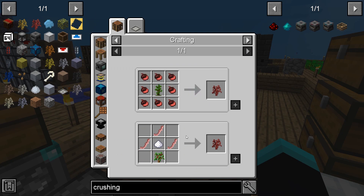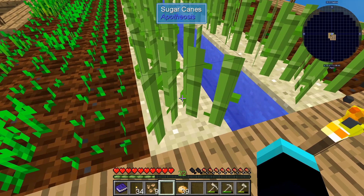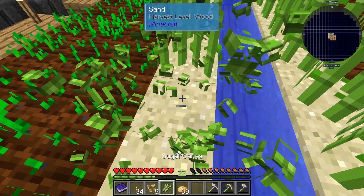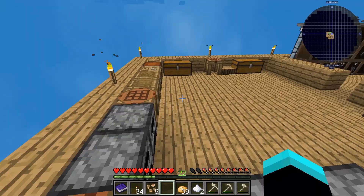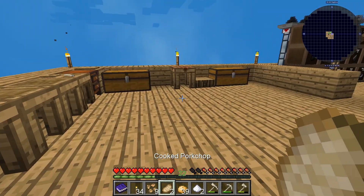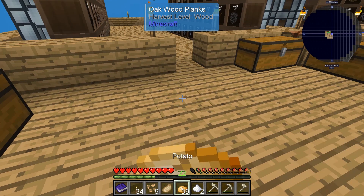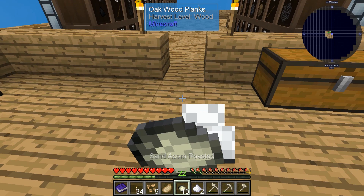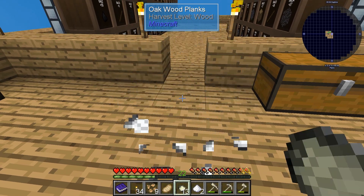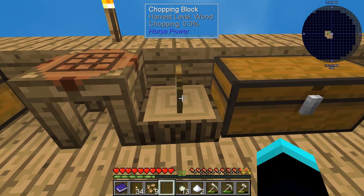What else do we need for the bacon? Sugar — okay, let's get some sugarcane. It doesn't matter if it's fully grown or not. I think we need two, yeah. Two bacon. I'll eat a potato — that is not very filling. Okay, let's see if this works. Okay, that works as advertised.